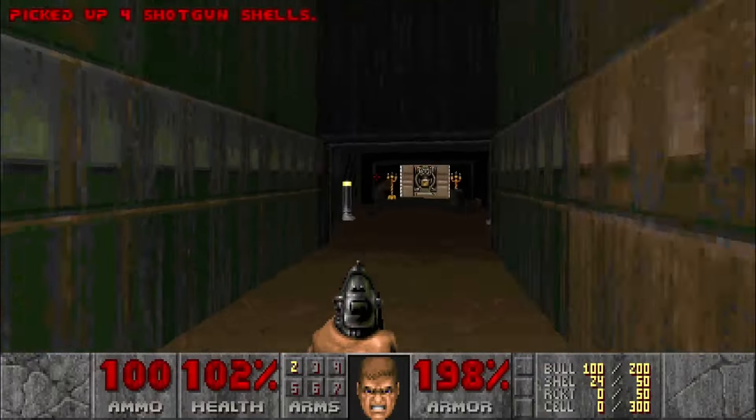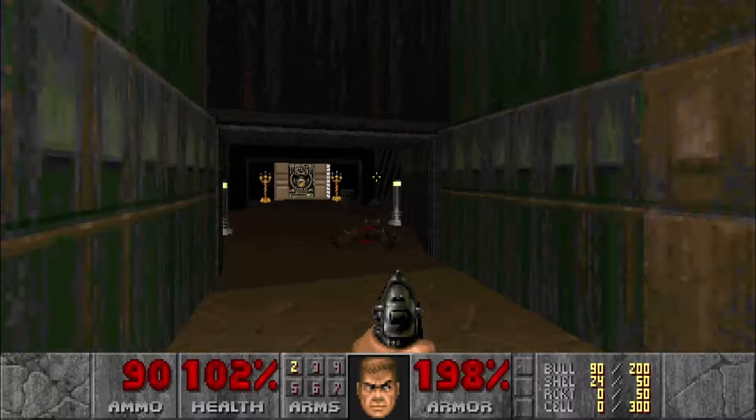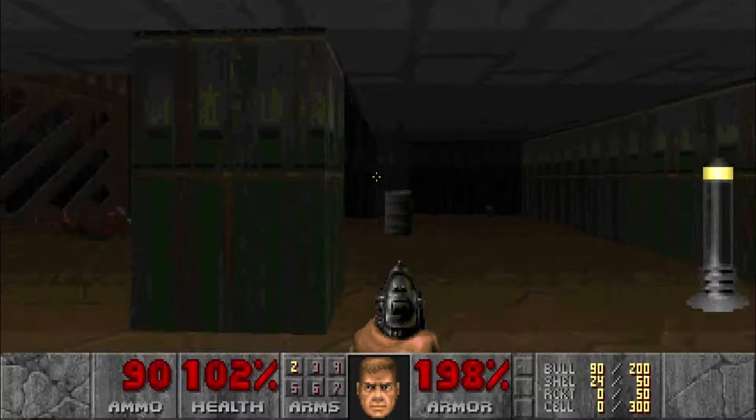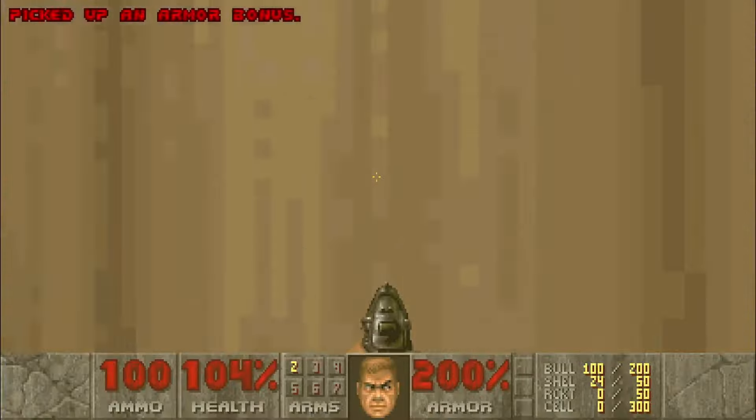Making my way to this room, we can see some toxic floors and our first demon enemy, the Imp. He shoots a fireball projectile that's pretty easy to dodge, but he's the biggest threat in this first level. After taking them all out, I run to the exit door and the first level is over in less than 2 minutes.